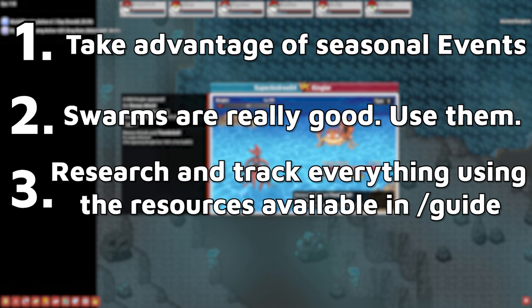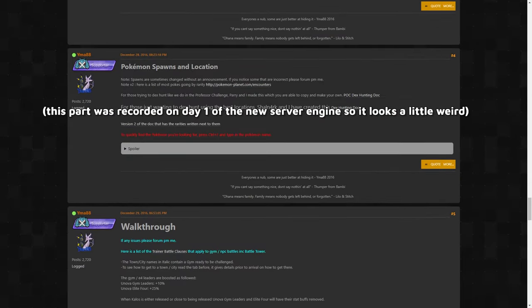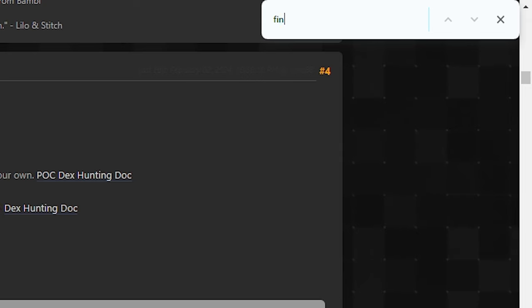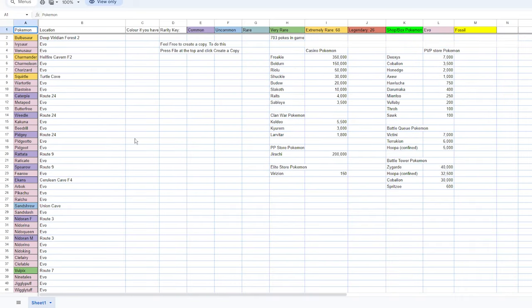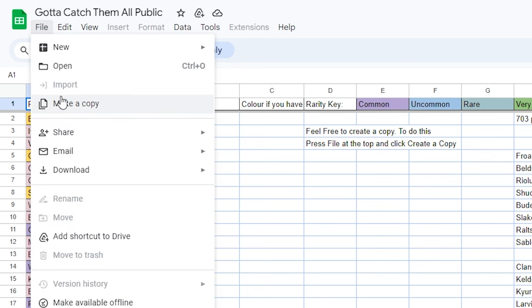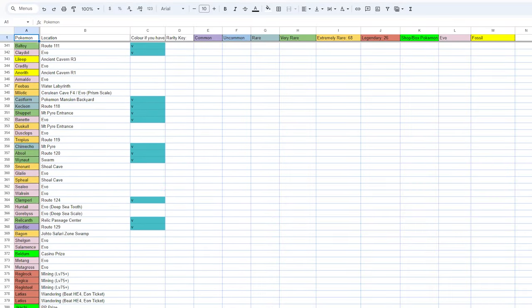Number three: make sure to check the guide for a full list of every Pokemon available. If you do /guide in the game and scroll to the Pokemon spawns tab, you can view pretty much every location of every Pokemon in the game. Just click the spoiler box, press Ctrl+F, and search for the Pokemon you want. It'll give you a full list of results. There's also an entire public spreadsheet you can check out on the guide — just scroll to the Pokemon spawns page and click the link to make a copy and use it to its fullest extent. It really helps with keeping track of your Pokemon.